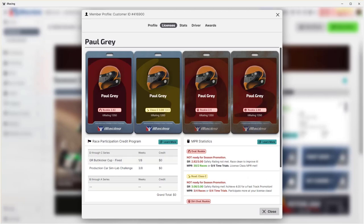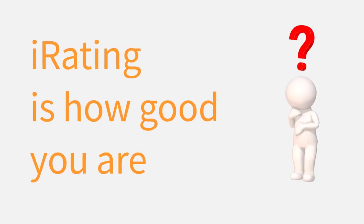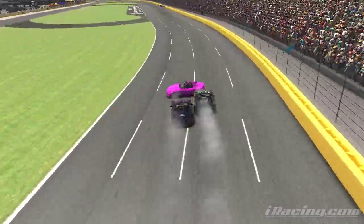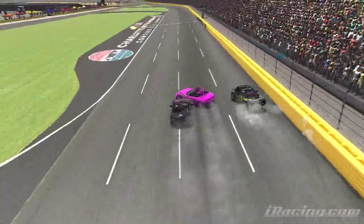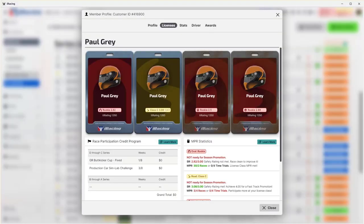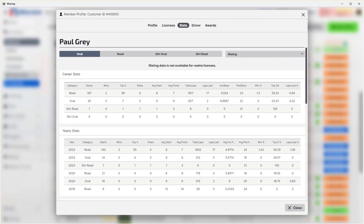That is, unless you are a rookie, in which case it is likely you will be placed in a split based on your safety rating and how it matches up to other drivers waiting in the racing lobby to join a split. So, if the safety rating has no bearing on which split you race in — unless you are a rookie — what does? The answer is your iRating score.